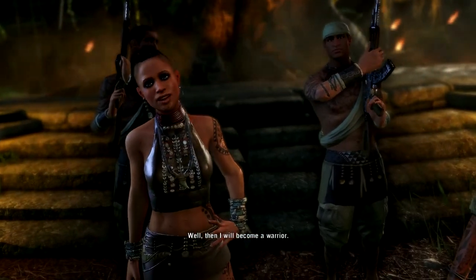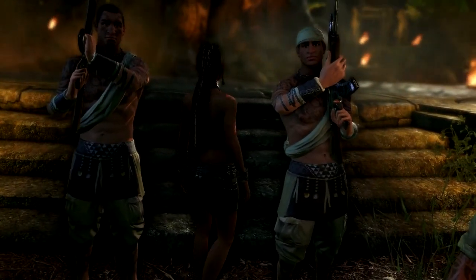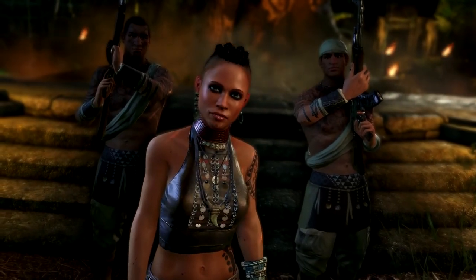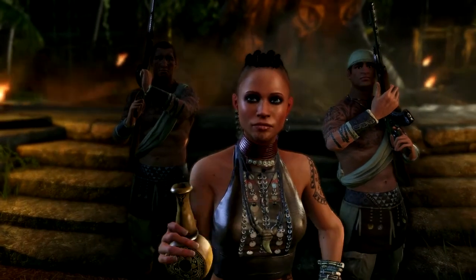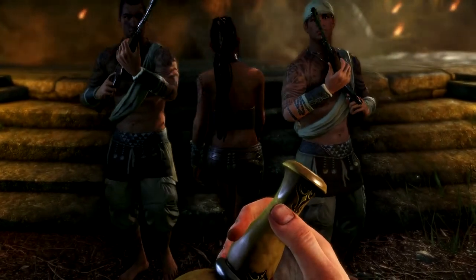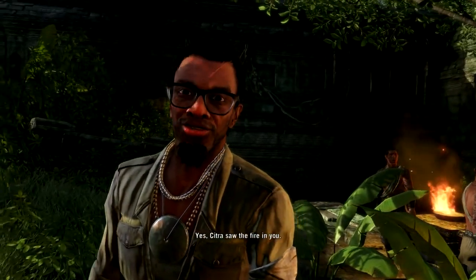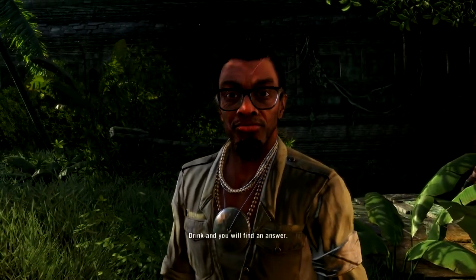Then I will become a warrior. Please leave. He took my brother, and I will do anything to get him back. Bring me what has been lost, then we'll talk. Citra saw the fire in you. And what does she mean — bring her what has been lost? Drink, and you will find an answer.